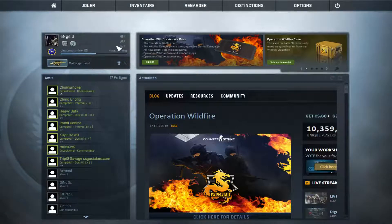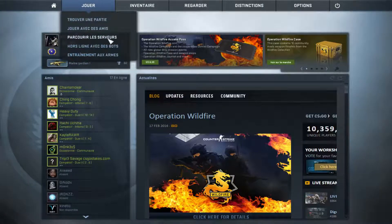All you want to do is start CSGO, go on the main menu, go to Play, then browse community servers.